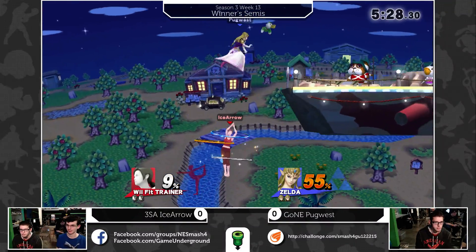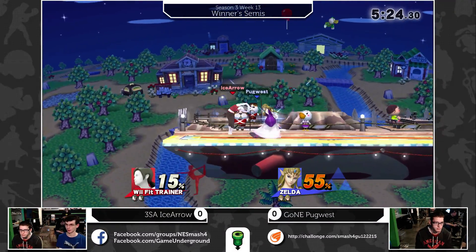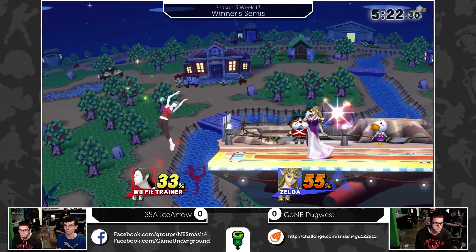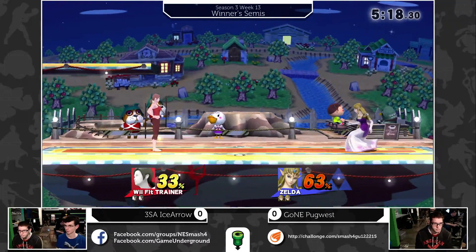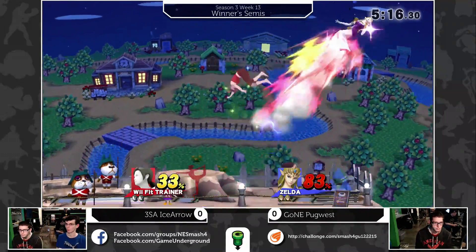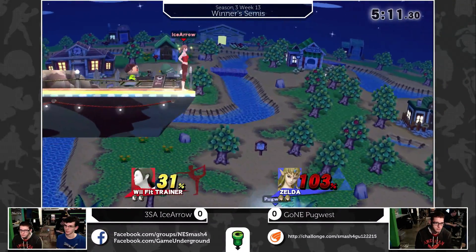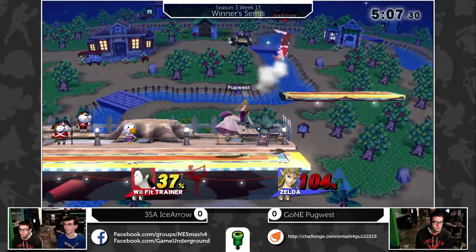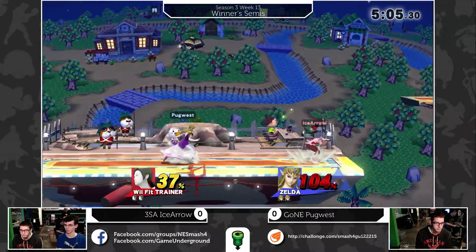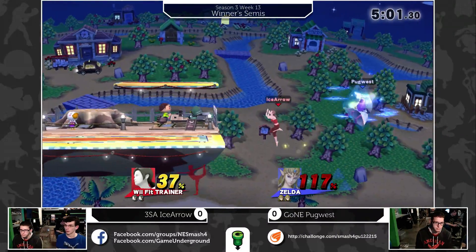Zelda has some pretty good throws. Akami's pretty good at elevator kills - they're mainly read-based, at least the ones he goes for. He'll read a spot dodge or a poor recovery. You could just go and sweep Zelda's up-B with the same two-frame ledge punish - it's basically the same way you would try to punish Sheik's.